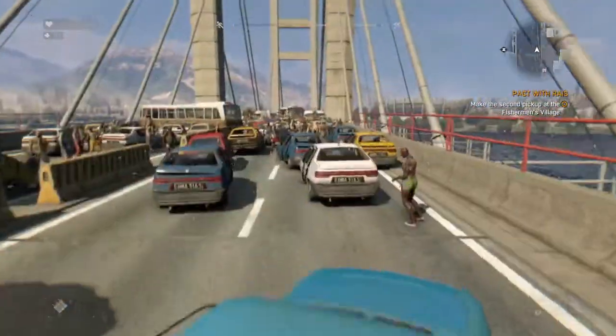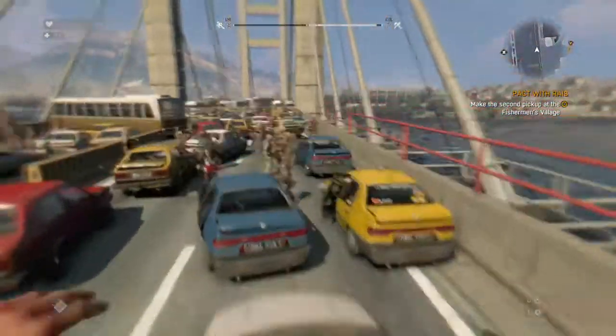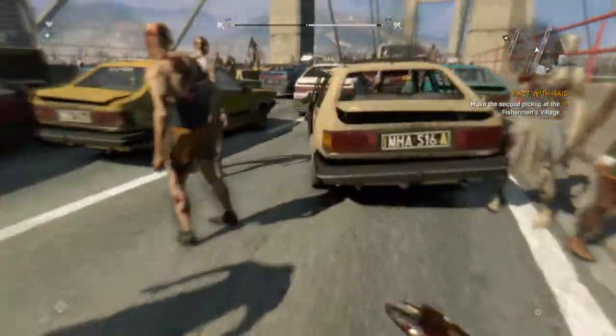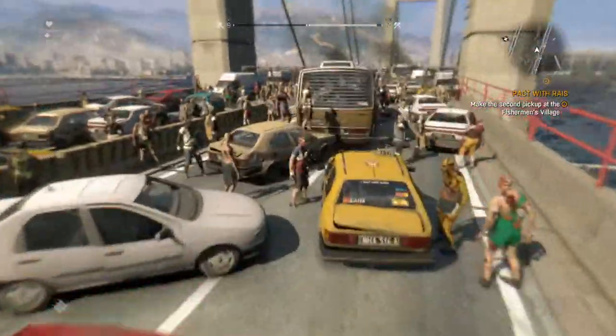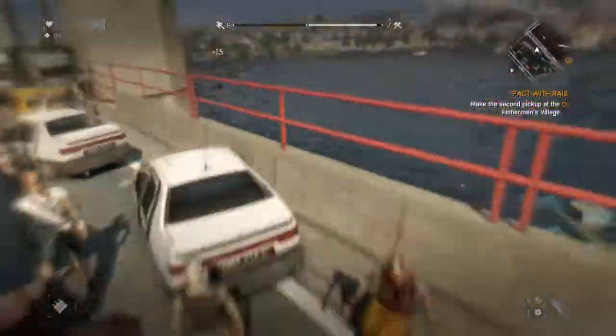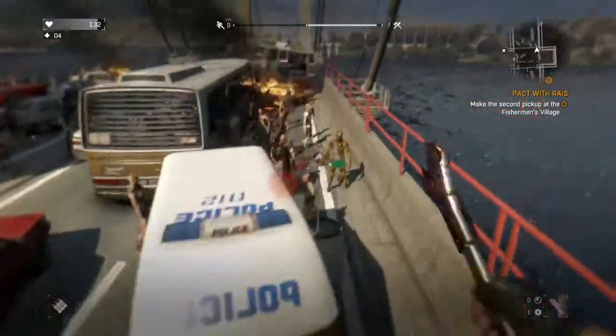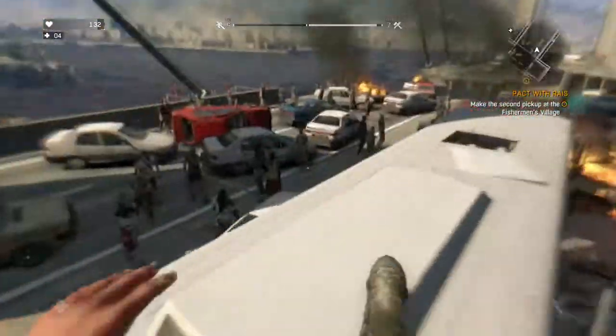So we're on the bridge, and what I'm gonna do is teach you how to get across to the other bridge without a crack on it. But this also takes really good parkour. If you're really good at parkour, try this out. The easiest way to get across is to hop the cars.